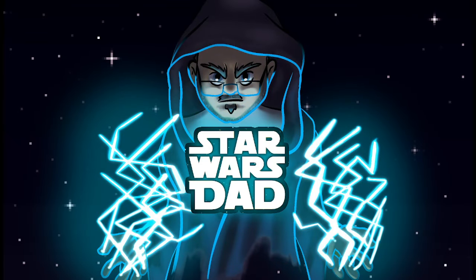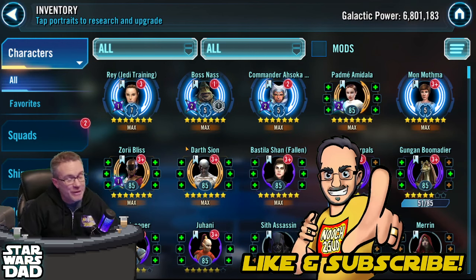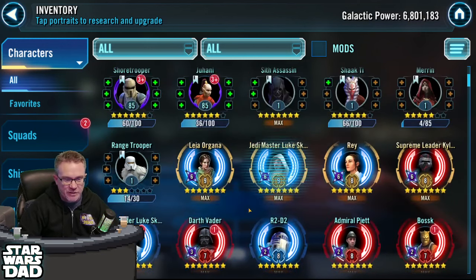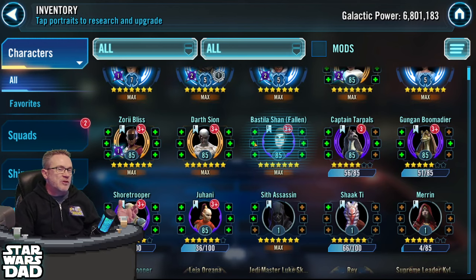Greetings and hello to all my noochlings and nooch lifers and everybody out there — good to see you today. It's 30 weeks — we are 30 weeks into spending a hundred dollars a week on Star Wars Galaxy of Heroes to see where it gets us. So far it's gotten us four galactic legends, a Starkiller, and all the Life Speed bundles have been a big deal.